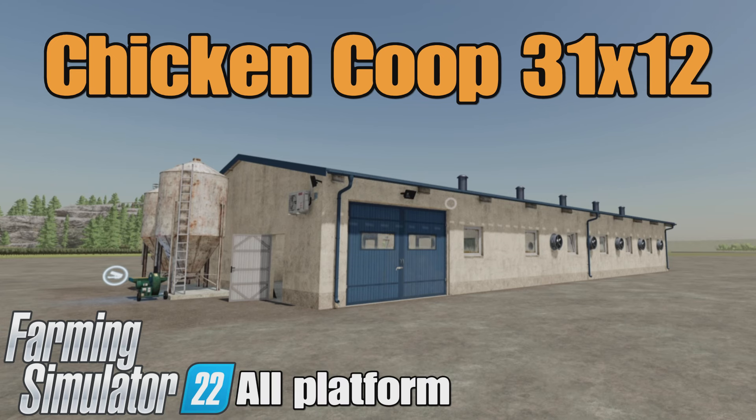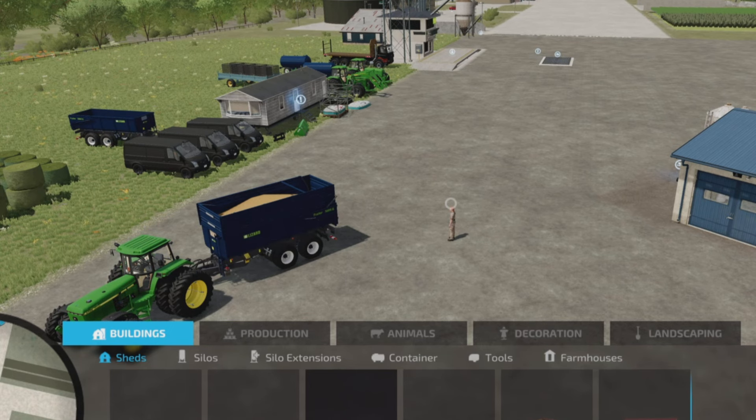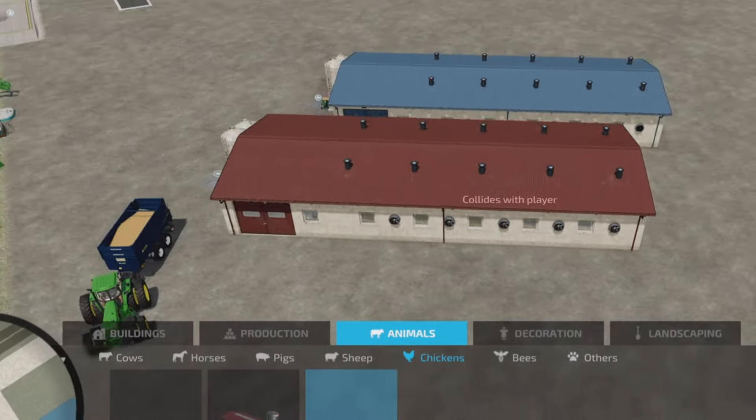Loony farm guy here, and this is the Chicken Coop 31 by 12 by Pistol in Farming Simulator 22. It's for all platforms - PC, back-gen, and console. I'm on PS5 here on the Rock Crawl map. This is 18.27 megabytes to download, 26 slots on console. We're going to find it under Animals and Chickens - there it is - 40,000.